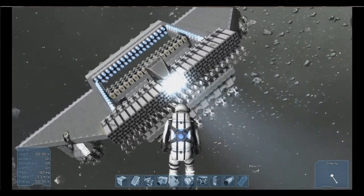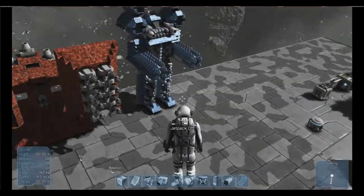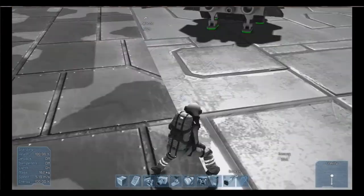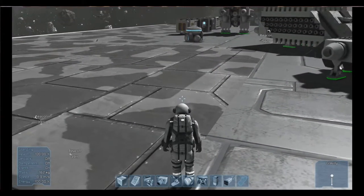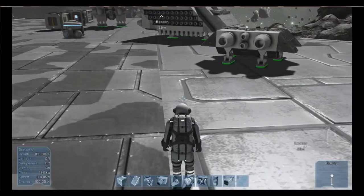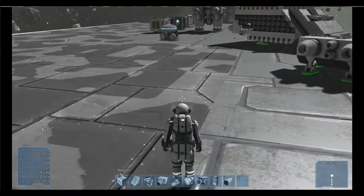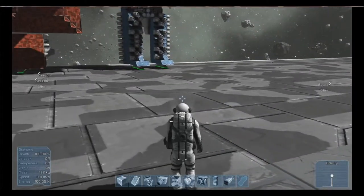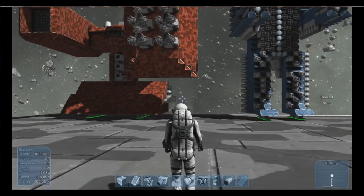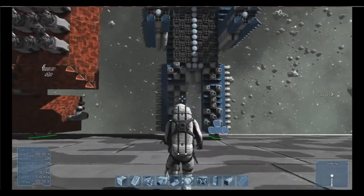My friend gave me something similar to start with. So first of all I built two mechs, and as you can see my platform looks different. This is the new heavy armor - the one with the camel pattern. It's supposedly four pieces of regular armor equivalent to one heavy armor piece - they're a lot heavier, but on smaller ships they're actually lighter.